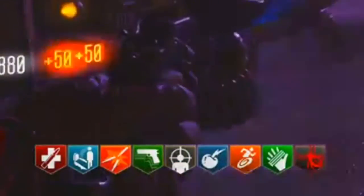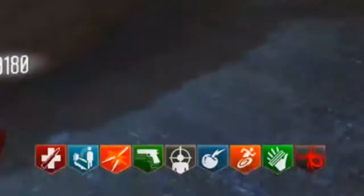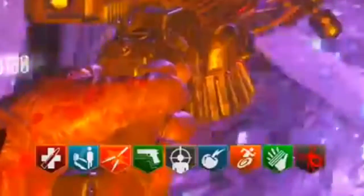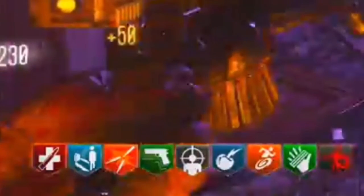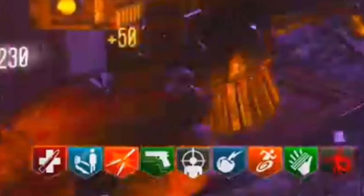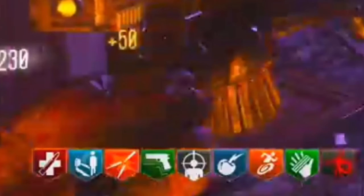Another thing I want to mention: there are no new perks on Karad Grovy — I think I said that right. It's just the regular perks, as you can see on screen. So it's Juggernog, Quick Revive, Double Tap, Speedy Cola, Deadshot Daiquiri, Electric Cherry, Stamina Up, and Widow's Wine. So obviously Perkaholic is being used right now.